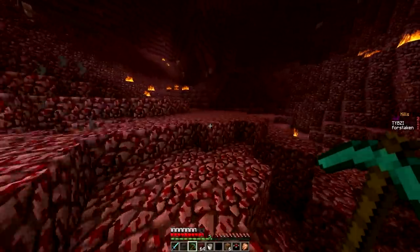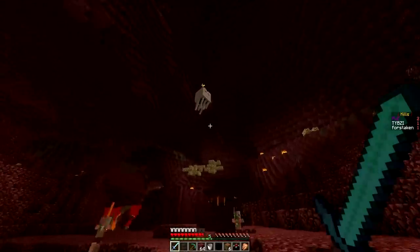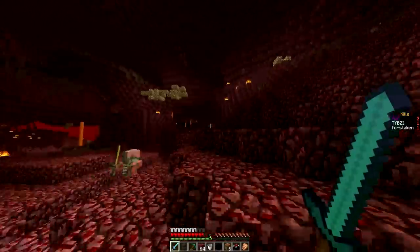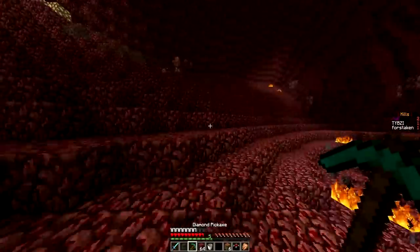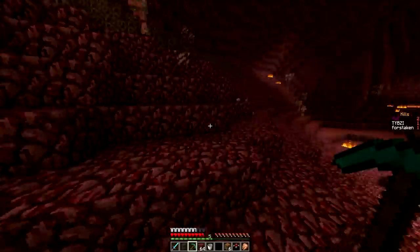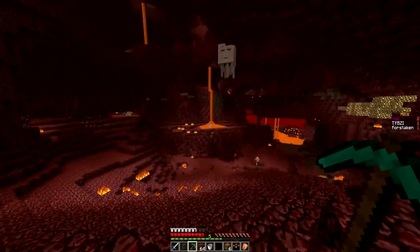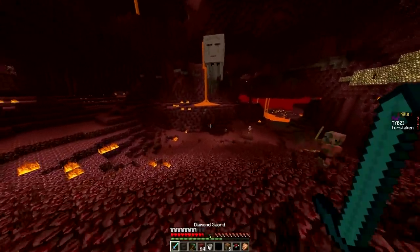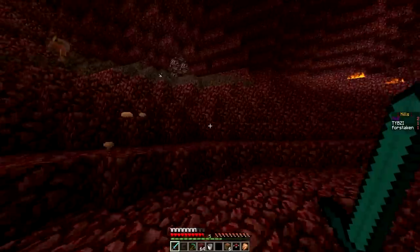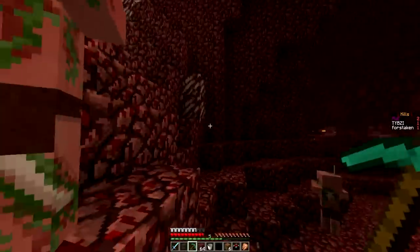These ghasts are so freaking scary. How am I supposed to kill this without a bow? How does one kill a ghast? I can bounce it back but that's kind of risky — I don't want to take that risk. Come down, come down you piece. Oh my god, of course he's just trolling me. I'm getting trolled by a freaking ghast guys.